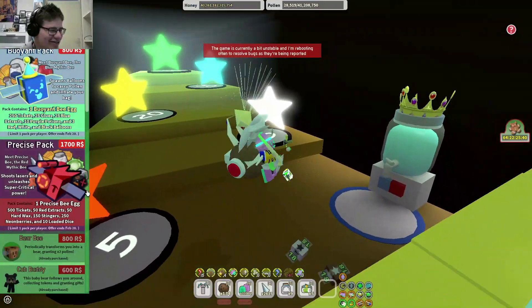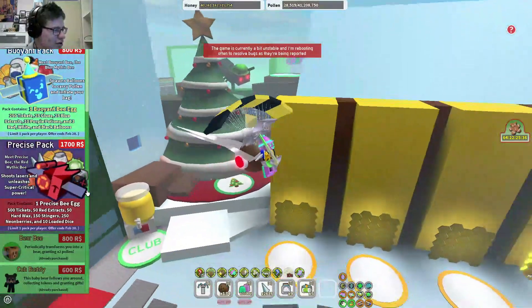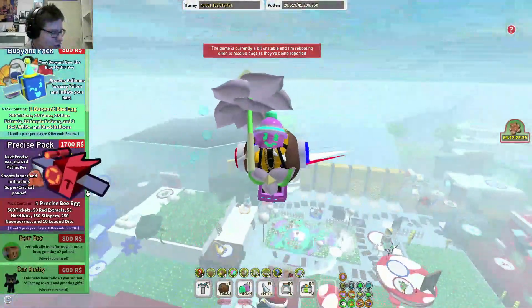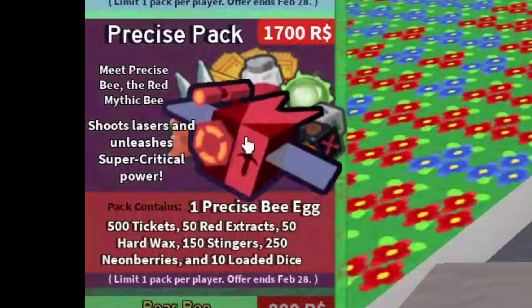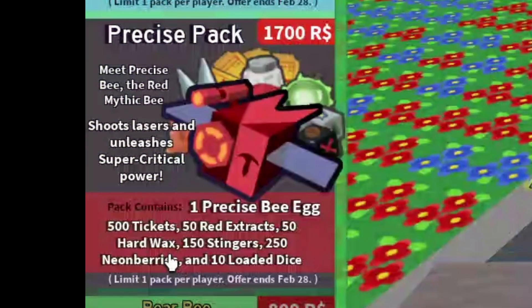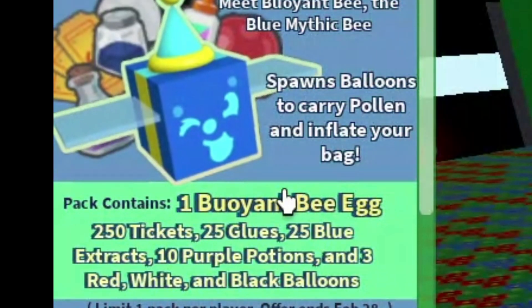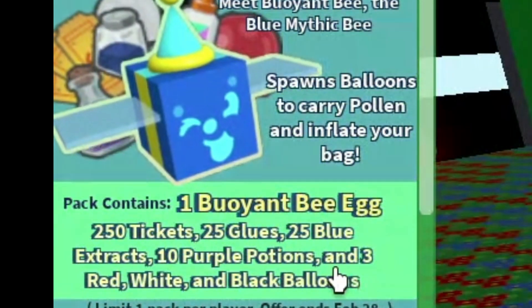Royal jelly, star jelly, silver egg, gold egg, diamond egg, mythic egg, glitter, atomic tweed, star tweed, and 50 super smoothies - again I think this is just going to be my goal. I'll buy random stuff in between, probably some planters. There are Robux packs again - I'm not going to buy these yet. Maybe one. The precise pack could definitely help - it gives a precise b-egg, 500 tickets, 50 red exclusive, 50 hard wax, 150 stingers, 250 neonberries, and 10 loaded dice.